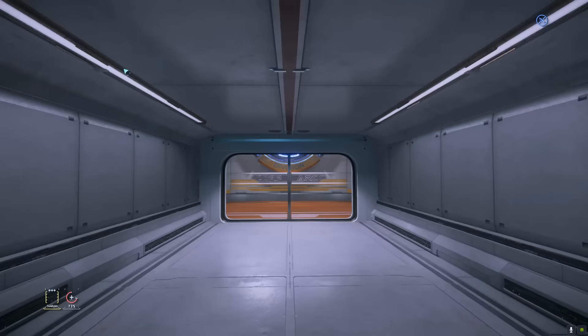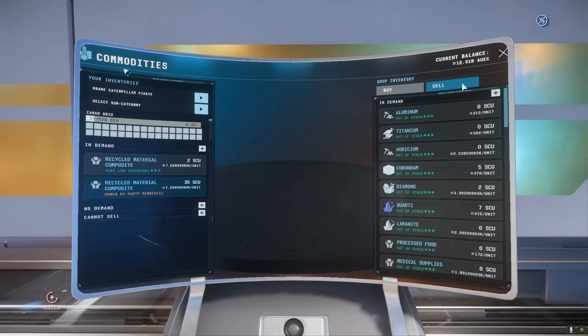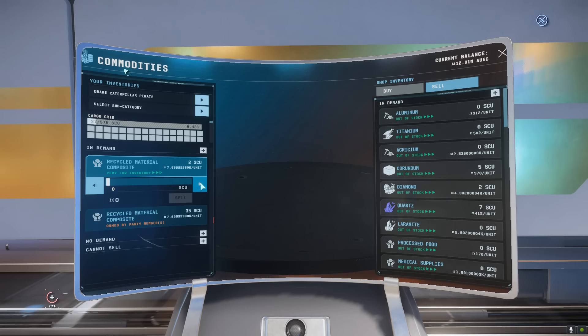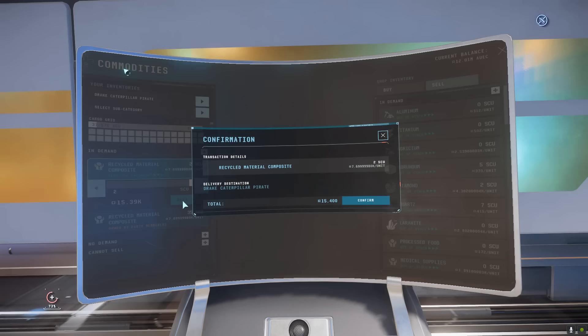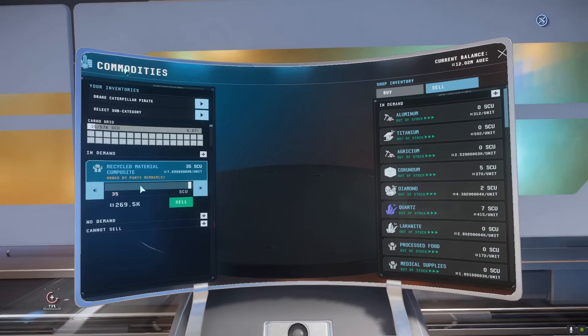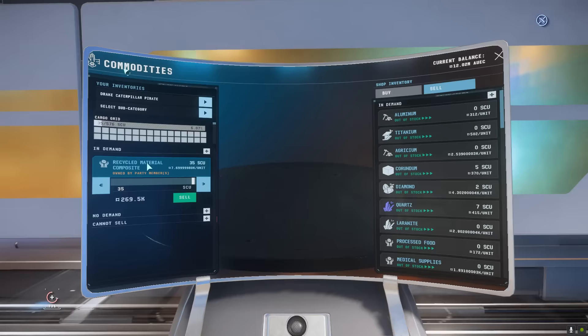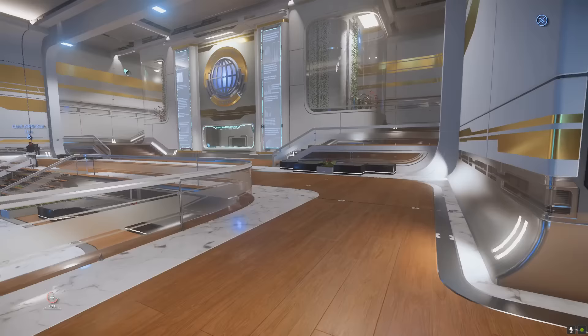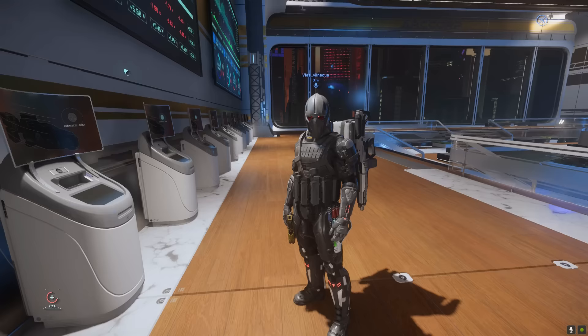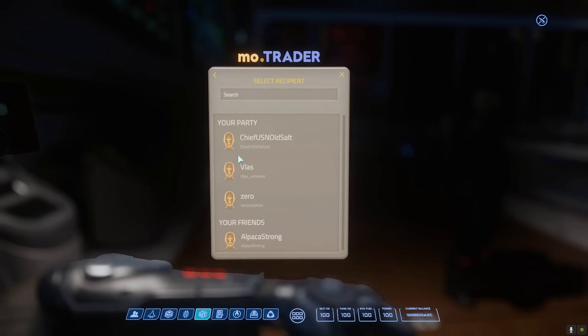In Area 18, we headed straight for the trade division. We were curious how the game now handles cargo from a party member. There were 2 SCU of recycled composite material owned by me showing green at 15k, and 35 SCU owned by party members — and I could still sell it: 269k and 15k, so 284,000 total. It was strange that two were owned by me specifically — maybe because I'd grabbed them straight out of the machine.